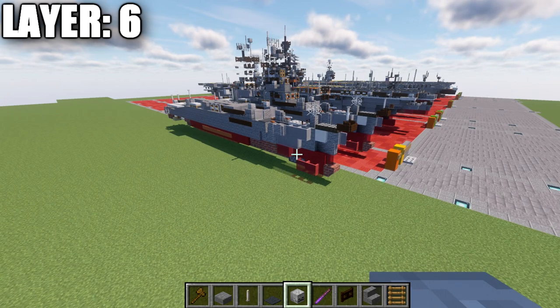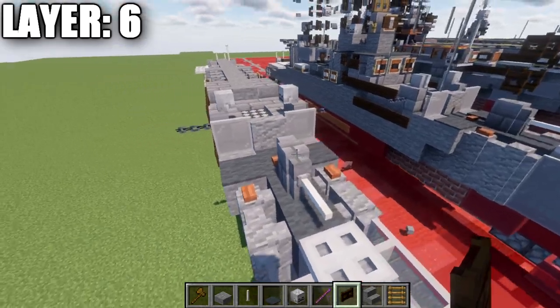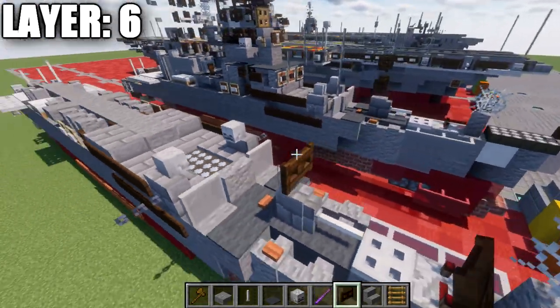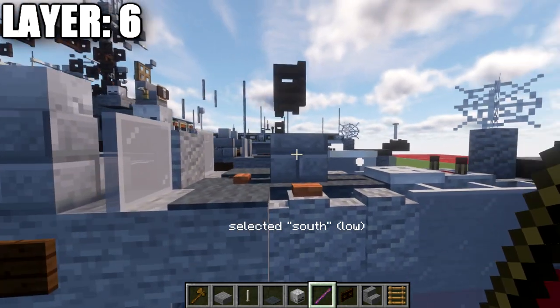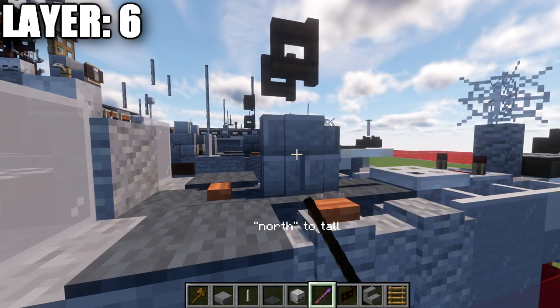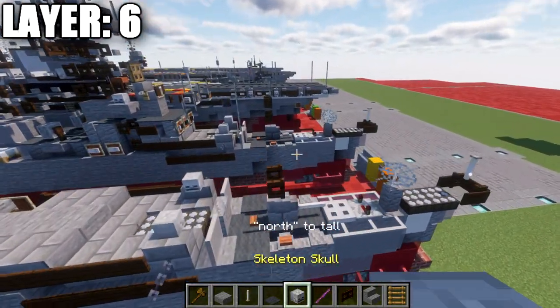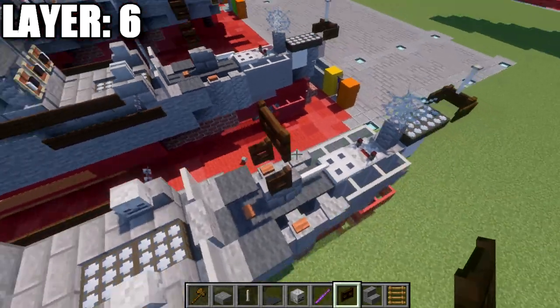Moving into layer number six. On top of this stone brick wall, place down a fence gate and open it toward the back. Your wall may act a little weird so make sure you adjust it — we want to make sure that side is raised up as well. Place down a second fence gate on top of it, and then an iron bar on top of that.